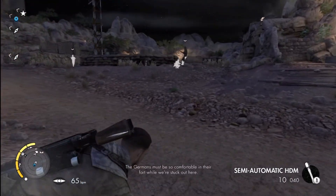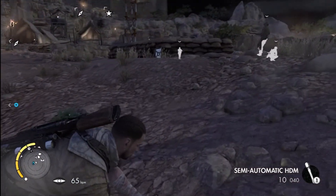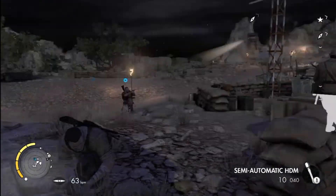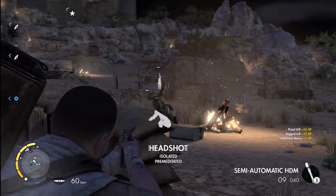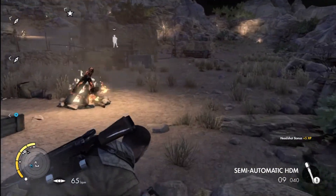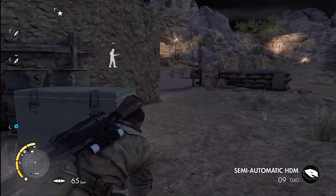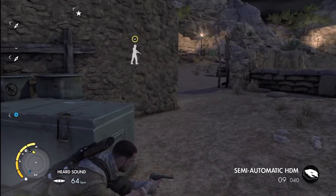These other two dudes we're going to have to take out before we get to this guy. It's going to be like a double pistol deal. My buddy got that guy, I got this guy, and we're going to make our way around to this guy to get him. I'm going to throw a stone to get him in a better position so I can get behind him.